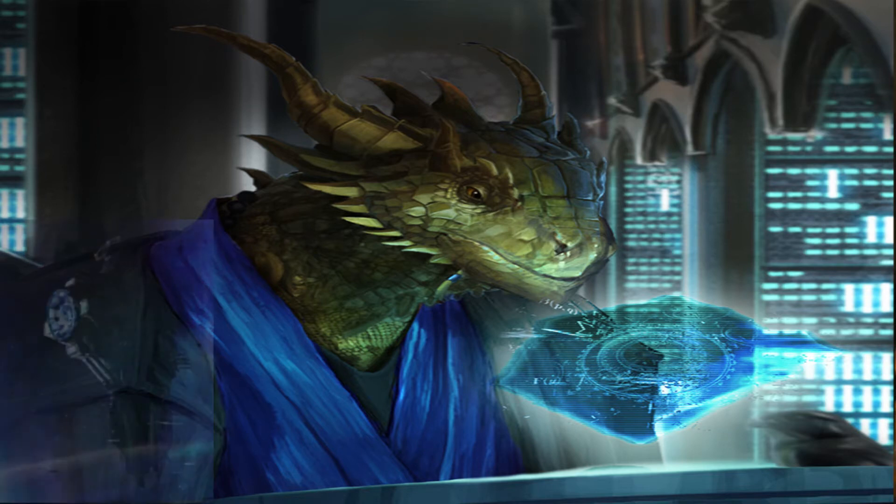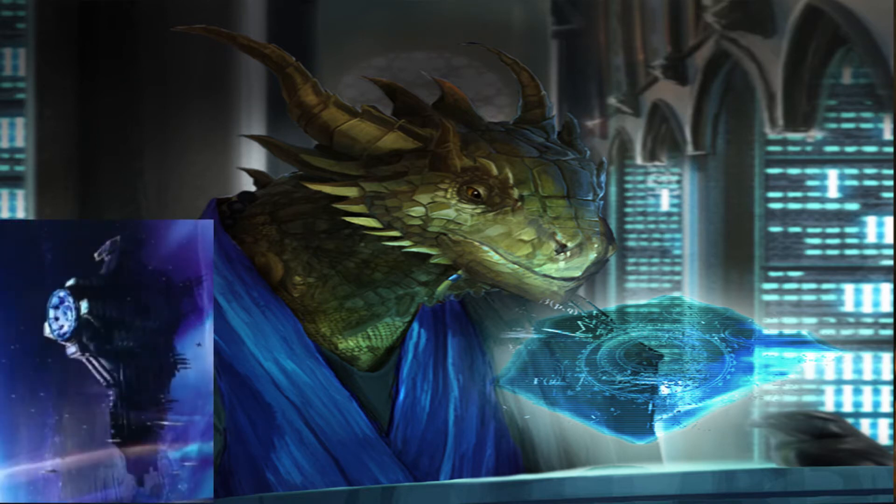Today I'm going to be talking about the Tarkin, a superweapon commissioned after the destruction of the first Death Star and built simultaneously around the same time frame as the second Death Star. This was essentially a scaled-back version of the superweapon that had its offensive and defensive capabilities but none of its weaknesses.